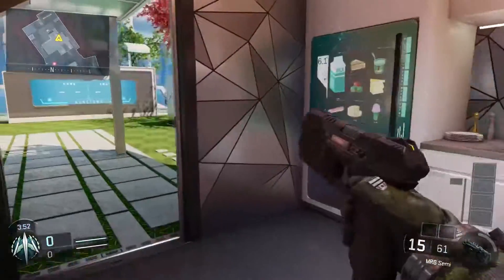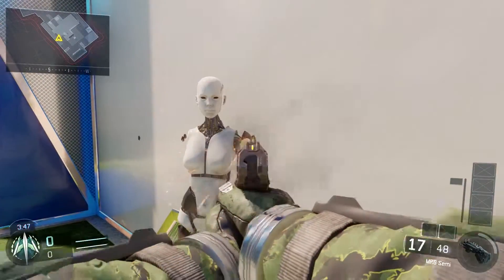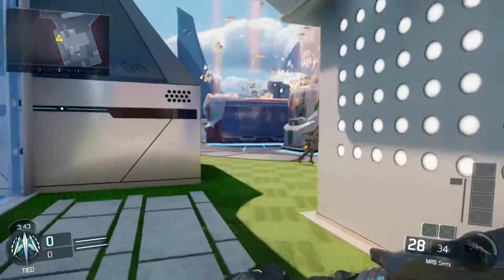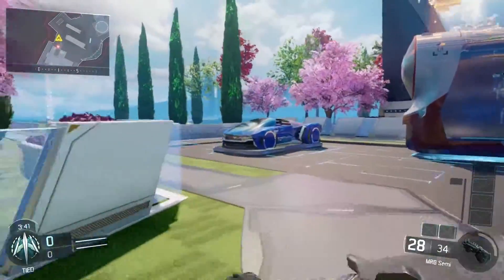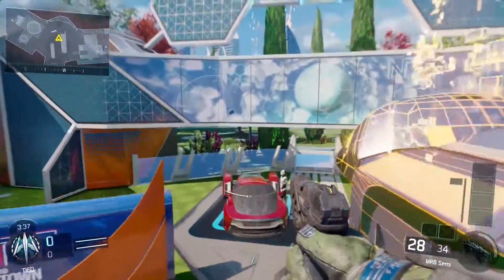I'd also recommend having two people — that makes it a lot easier. One person can be in the orange house, one person in the blue house, which makes it much simpler. Once all the arms are off the mannequins, they will spawn in and you will begin the easter egg.